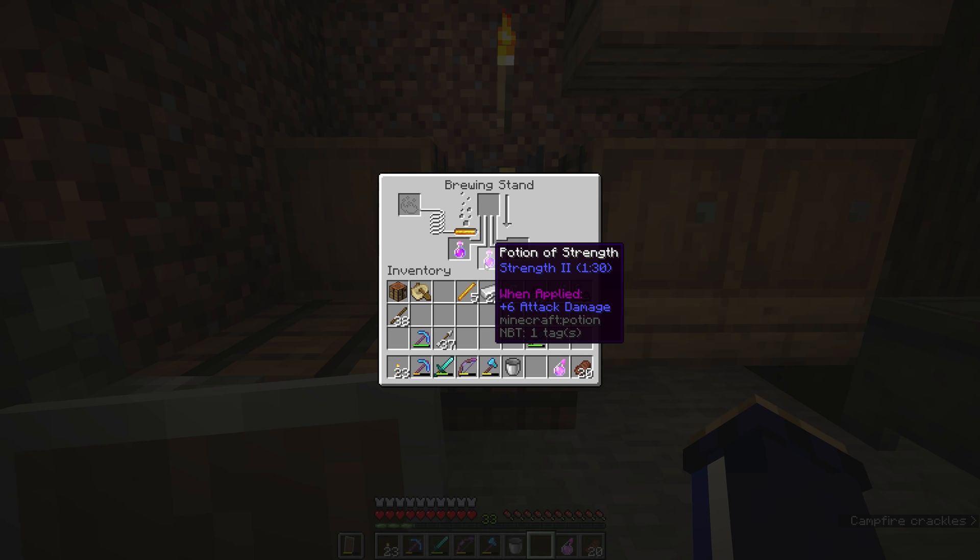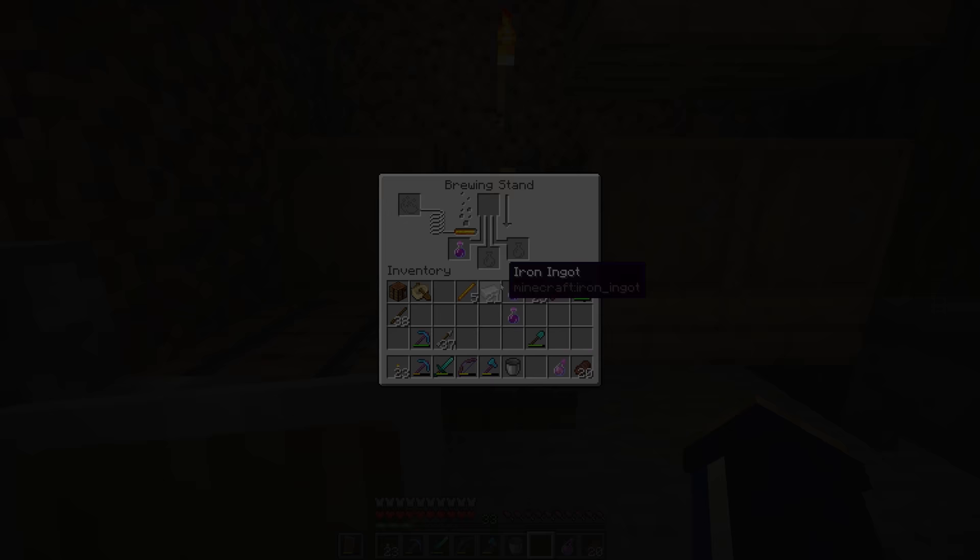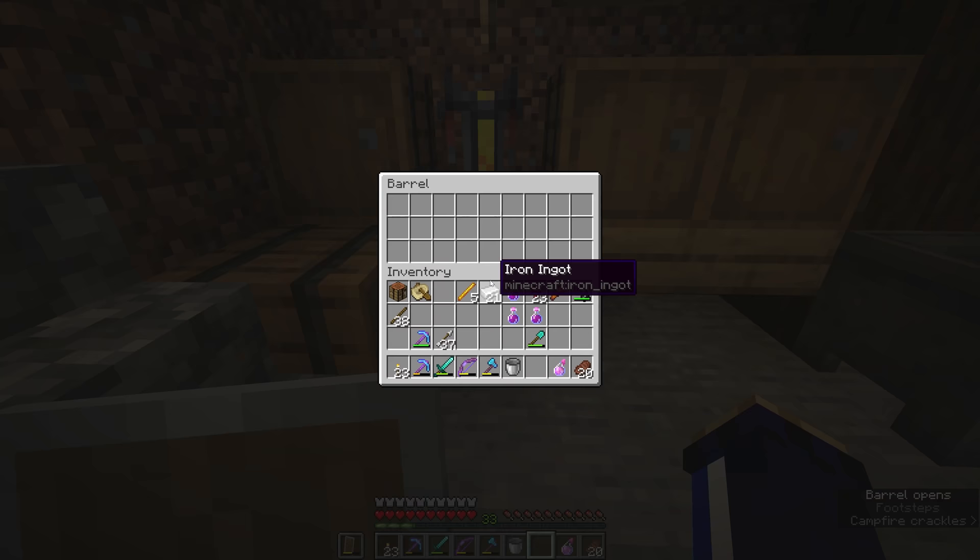So now we have a Potion of Strength II, which lasts for half the time but deals twice the amount of damage. There's a bit of a trade-off here: if you want to do a bunch of damage really fast and have the potion effect run out faster, you can brew it with glowstone to make a Strength II potion.